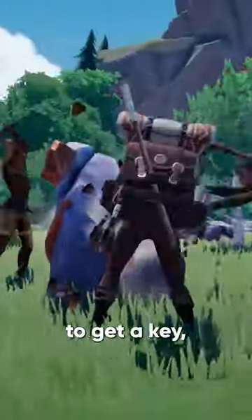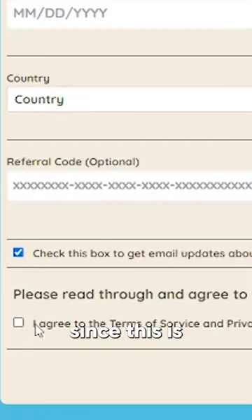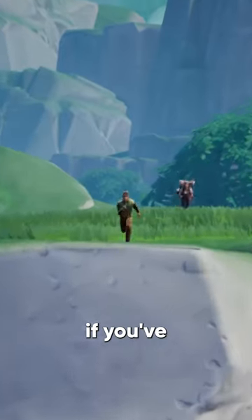Signing up is obviously the best way to get a key, so make sure you check off that box and allow emails, since this is how you'll get notified if you've been invited to beta.